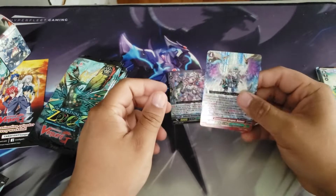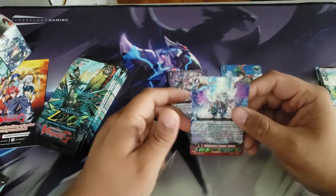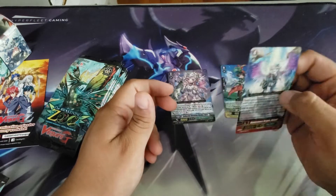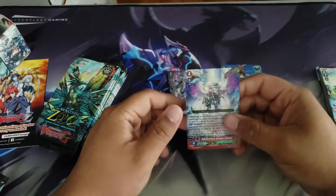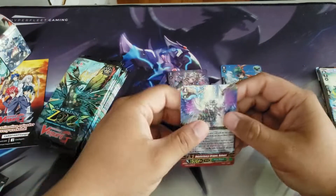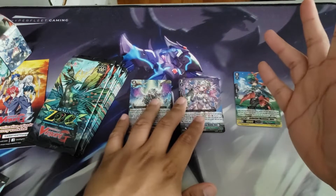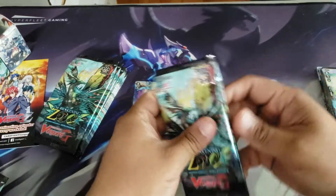We actually pulled the GR — we pulled Ballarm, the GR for Great Natures. Unfortunately he's not that expensive anymore. Back then he was 25 to 30 dollars, but now he's barely 10 bucks. I mean, beggars can't be choosers — at least I pulled something. So right now we're looking at about 15 to 16 bucks.